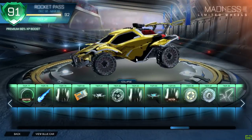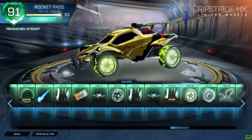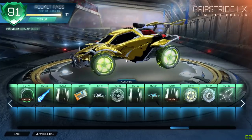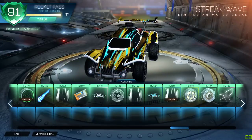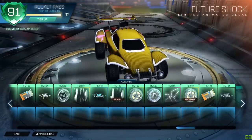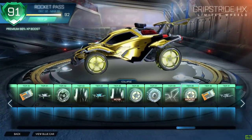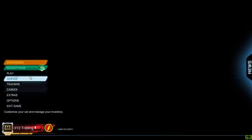Yo, everyone hit that like button if you enjoy! We are gonna be buying tons of tiers. Black painted Madness wheels look really cool. Okay, these are the normal Grip Stride, I'm pretty sure these aren't the special editions. A Cobalt Streak — oh, Sky Blue Streak Wave. I'm so hyped, I'm gonna buy some more tiers! 160 people watching right now, smash that like button if you guys enjoy. Another painted Future Shock — that looks sick!